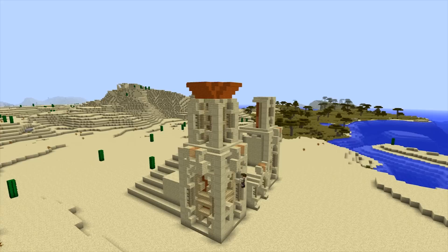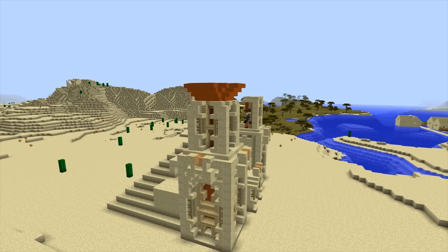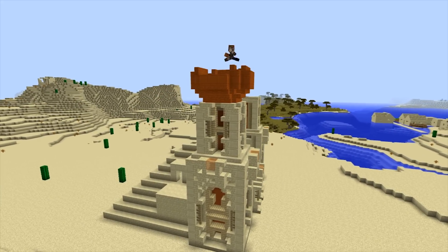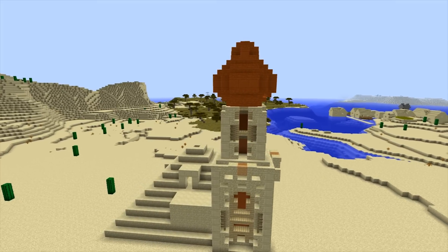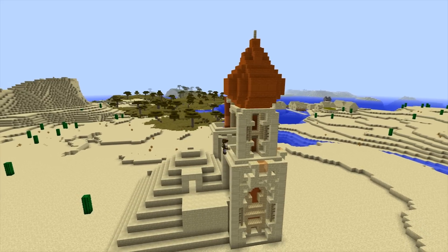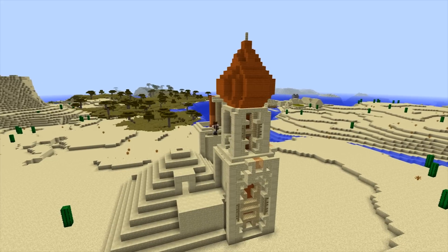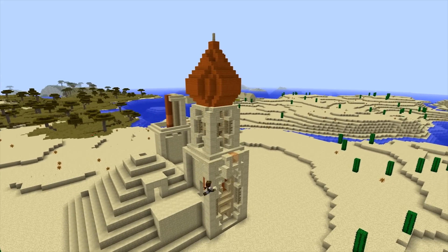We continue adding detail right around the tower, but the most important feature is about to be introduced — a dome shaped roof sitting right at the top of the tower, built out of red sandstone. This was the perfect block to use seeing as red sandstone has the same texture as ordinary sandstone, and stair blocks allow us to add a lot of extra detail to the dome.